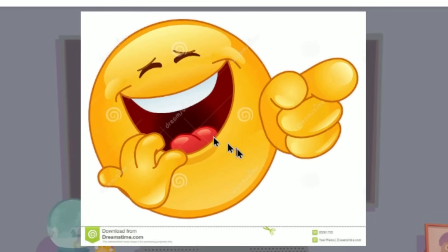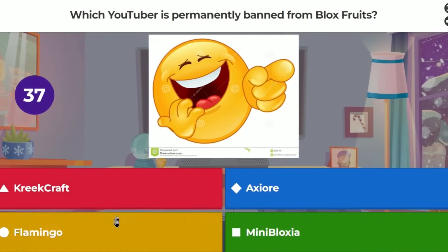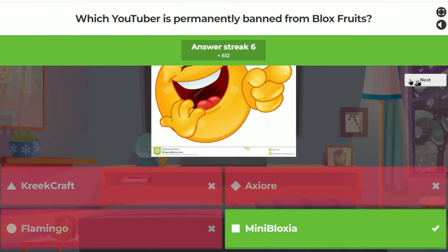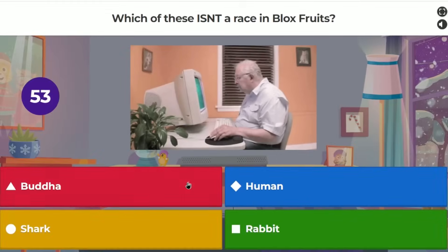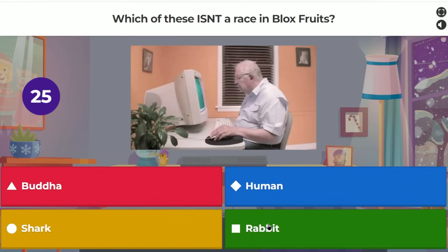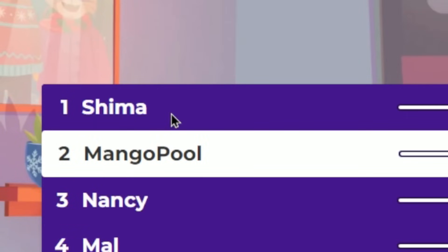Which YouTuber is permanently banned from Blox Fruits? Options: Creekcaft, Axiore, Flamingo, or MiniBlox. Creek Craft and Flamingo have never played Blox Fruits, so I guessed MiniBlox — correct. Then: which of these is not a race in Blox Fruits — Buddha, Human, Shark, or Rabbit? I thought Buddha and Rabbit were both wrong answers. I went with Rabbit — but it was incorrect. Apparently Rabbit is actually a race in Blox Fruits. I lost my first place spot.